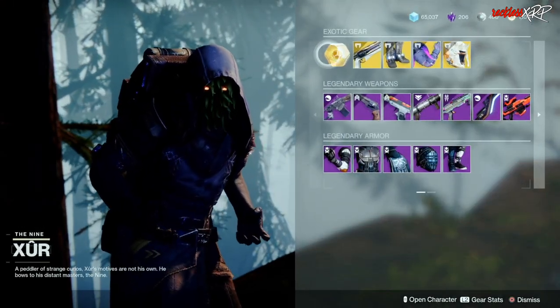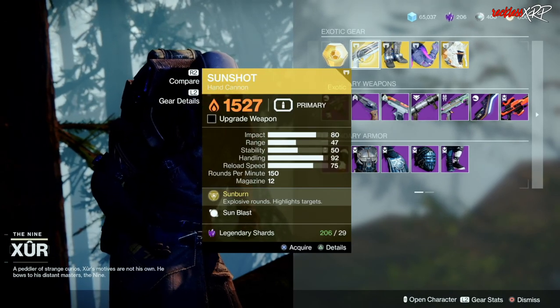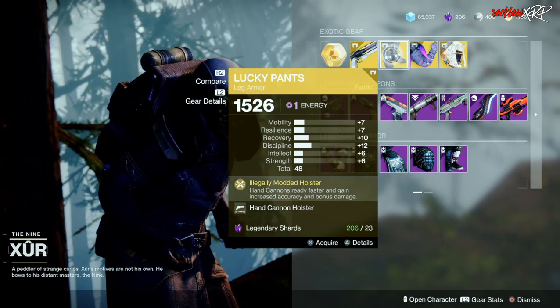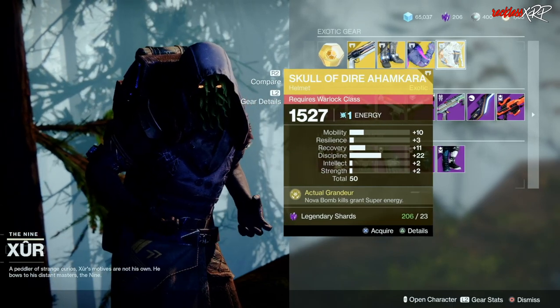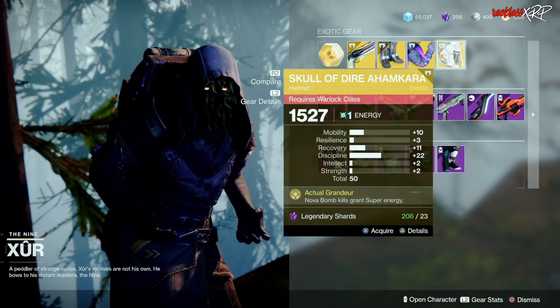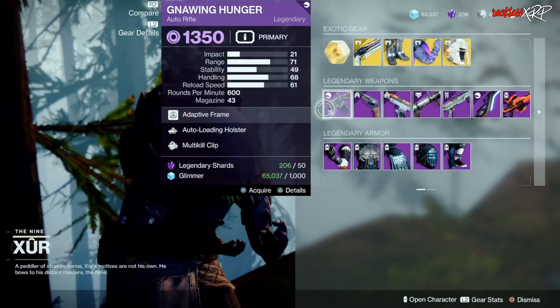Going from left to right, we have your exotic engram, then we have Sunshot, Lucky Pants with a terrible roll, Doomfang Pauldron again with a terrible roll, as well as Skull of Dire Ahamkara with once again a terrible roll. God, Xur, you don't do anything for us this week.